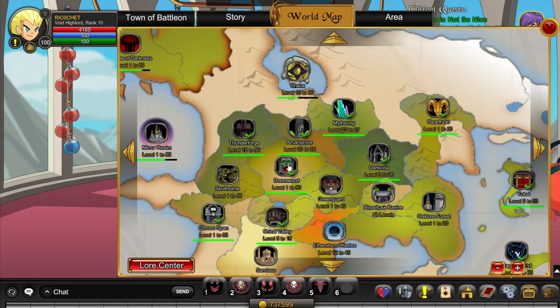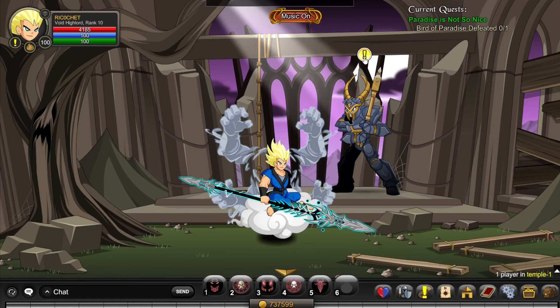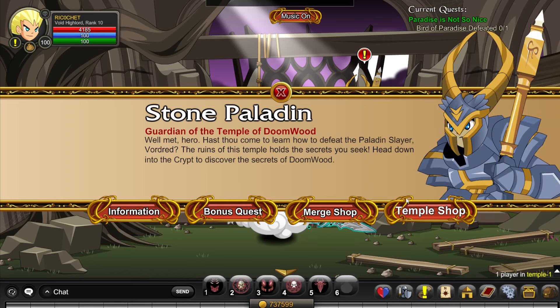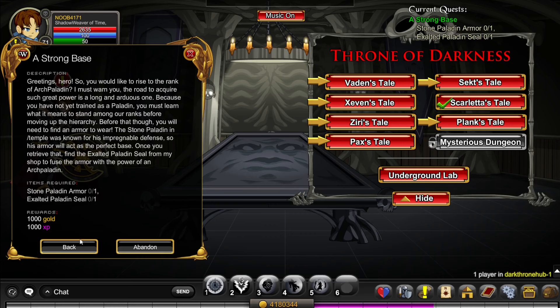Next, go to Doomwood, click World Map, and go to Temple of the Light. Here you have to complete this storyline area, click on Temple Shop, and buy the Stone Paladin Armor. Once you do that, you can turn in the quest for a strong base.